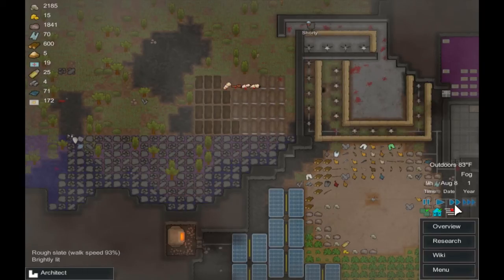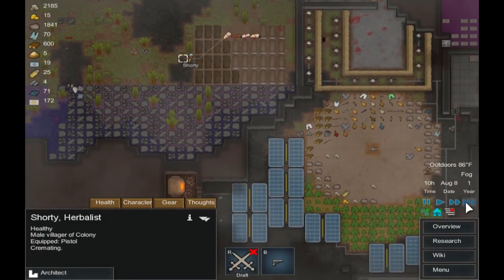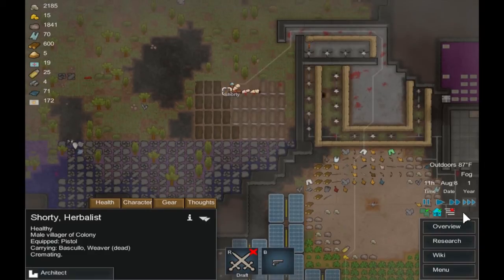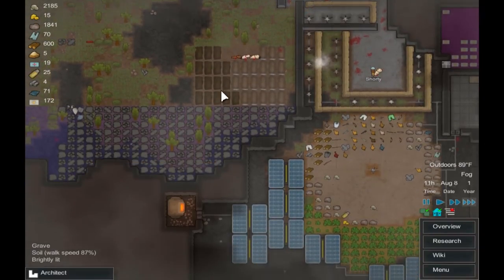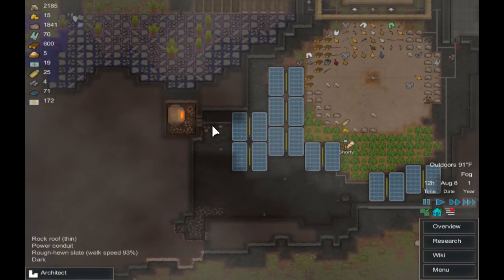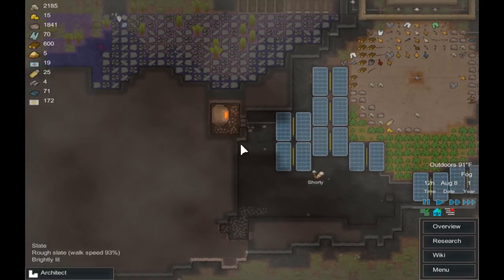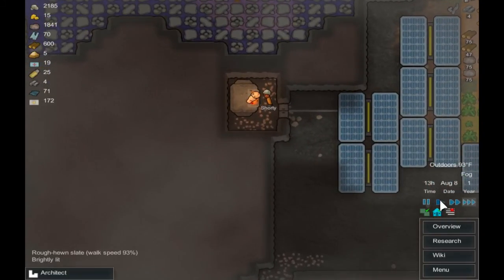So let's speed it up a little bit here. Shorty is hauling that — let him finish. And then he should select to haul this corpse, even though it's crafting and not hauling. As you can see, he is bringing the corpse down here, carrying it to the crematorium. Here he goes, and he's cremating the corpse.